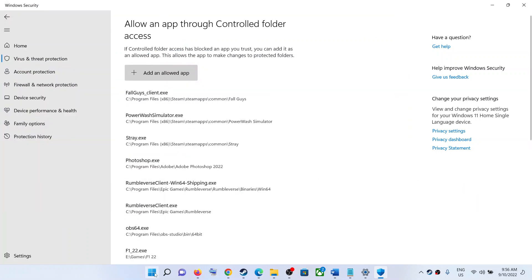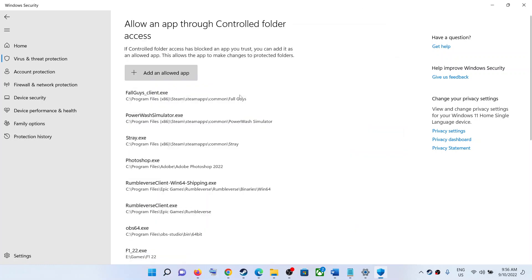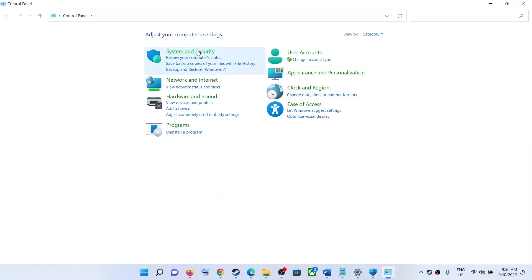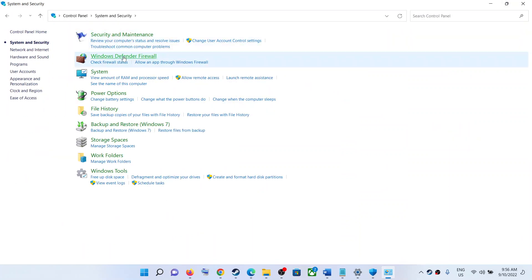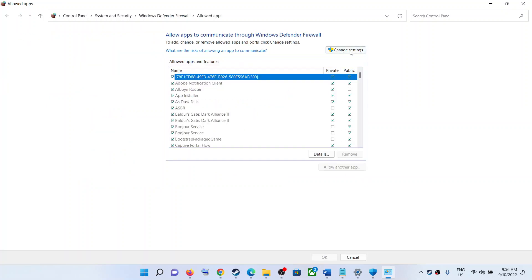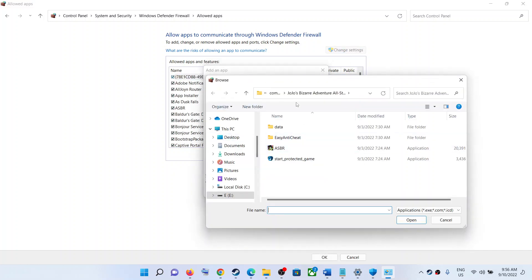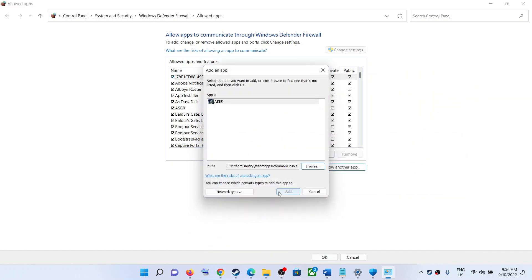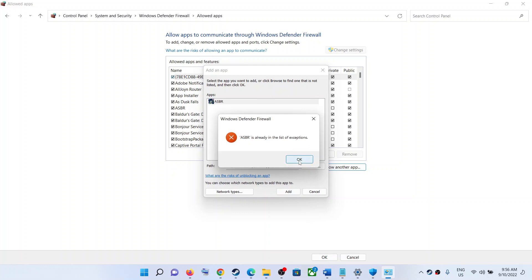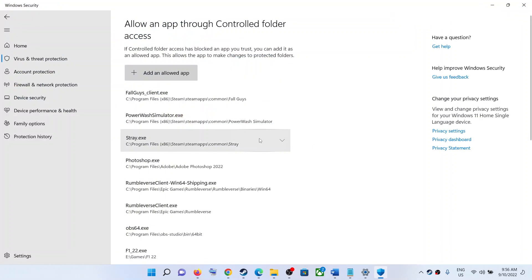Also open Control Panel — type in Control Panel, go to System and Security, then go to Windows Defender Firewall. Click on Allow an App or Feature Through Windows Defender Firewall. Click on Change Settings, then click on Allow Another App. Click on Browse, go to the game installation folder, select the game exe file, click on Open, and then click on Add. Once the game is added to the firewall, click on OK and launch the game.